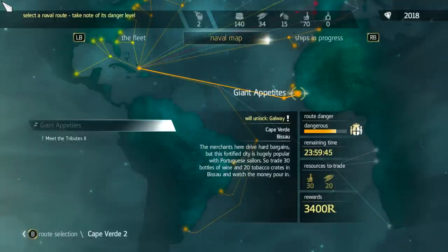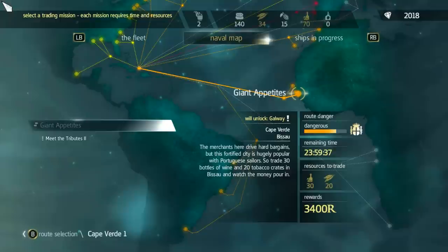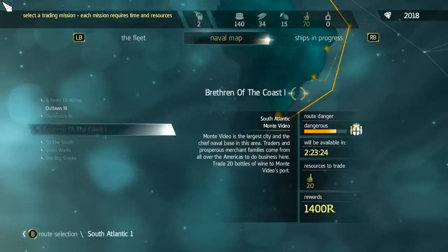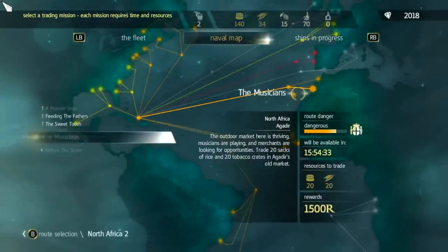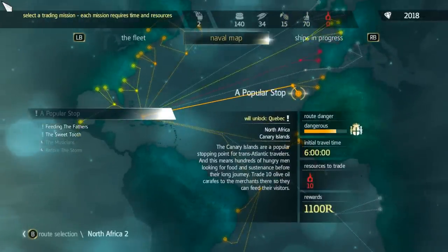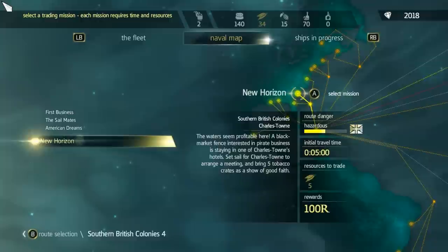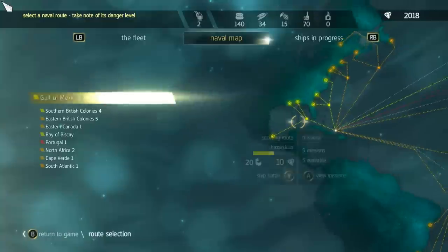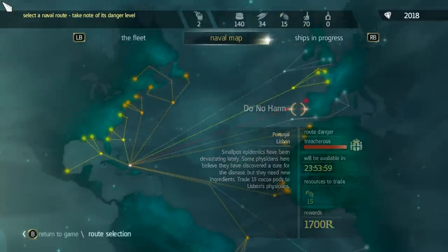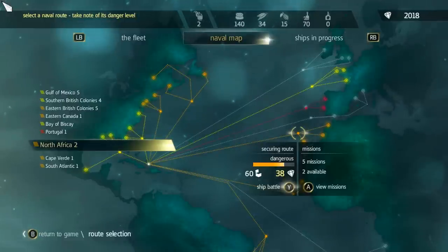Another thing: when you look around and go back to Cape Verde, as you can see, what I just sent says you will unlock Galloway. So it will tell you if you unlock things. What I like to do is go through all of these — some will say they unlock Cape Town. These aren't actual cities you can travel to in the real game; it's just more cities you can trade with. Sometimes you can get little collectibles, and I think sometimes you can put them on your ship as an appearance thing. I've noticed that random times when you get a ship back, you'll get a collectible item sometimes.